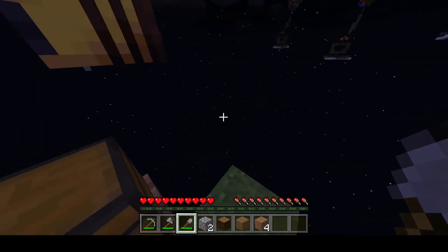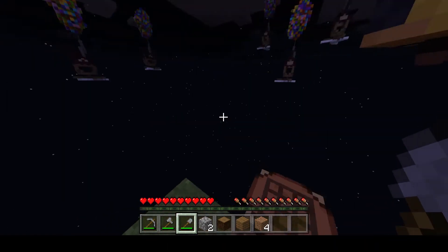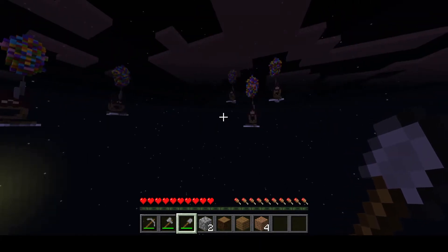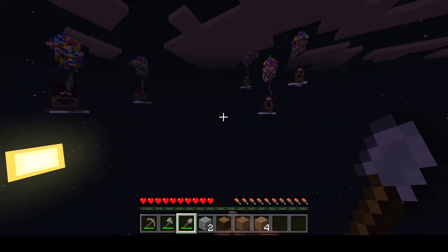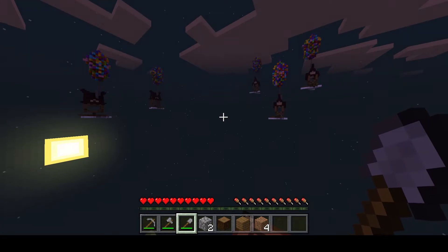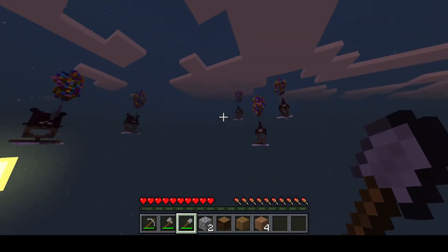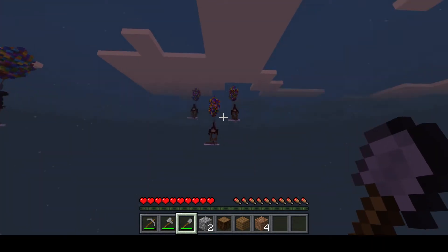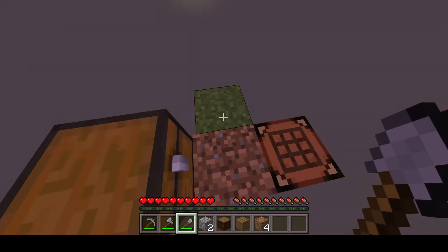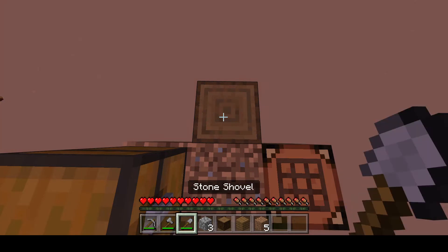Oh, we got a bee spawned out! We've got no lead or anything to put him on, no flowers to draw him in, but we definitely got a bee. I think this being the first episode, we're just going to mine the blocks here for a few minutes. I'm not gonna do a whole lot because I want you guys to decide — where do we build out to first? One, two, three, four, five, six, or seven. Let me know in the comments below and we'll go from there.